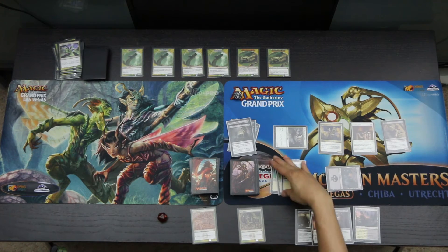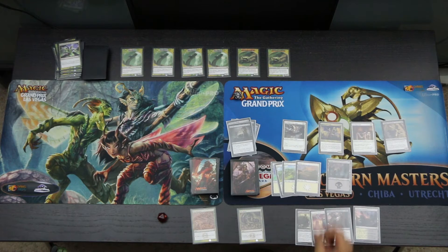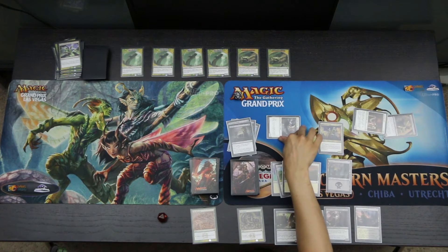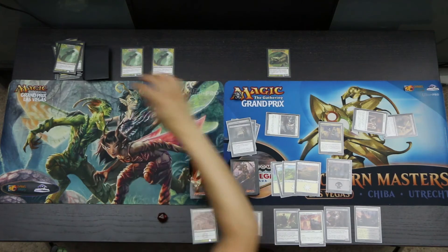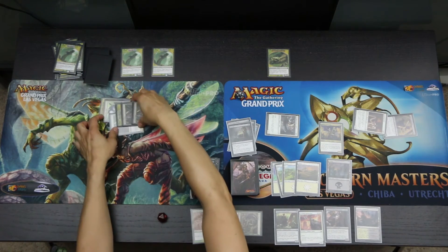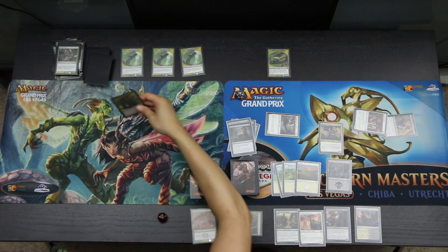Vraska untaps and draws a Plains. We play the Plains. Vraska attacks with the Champion into a Ravenous Brute Head, the Inspiring Cleric and the Skyblade of the Legion into two Hydra Heads, giving the Skyblade an additional plus-one plus-one. We kill one Ravenous Brute Head and two Hydra Heads, gaining six life to go back up to eight. We reveal six cards — there are two new heads: one Hydra Head and a Shrieking Titan Head.